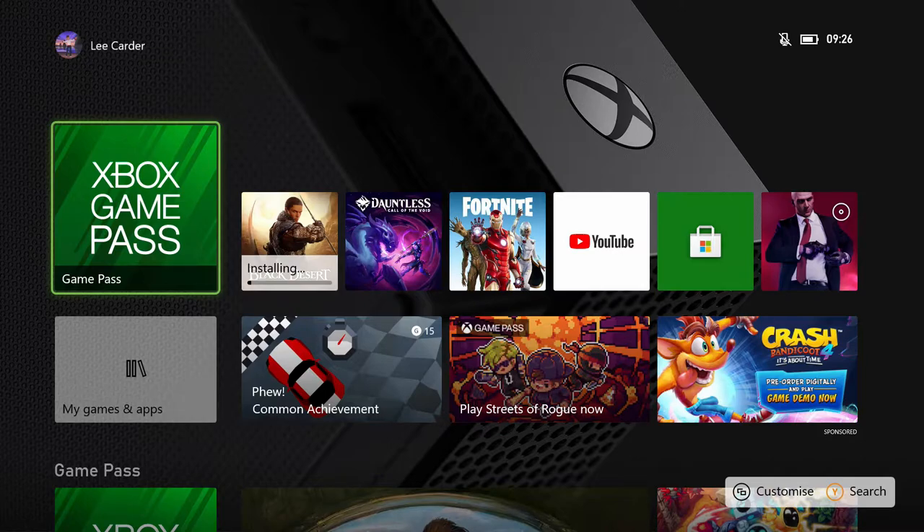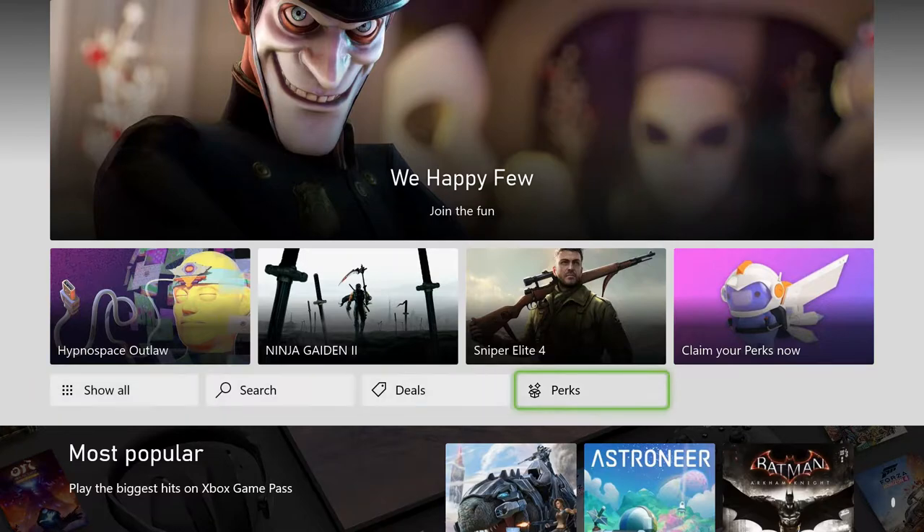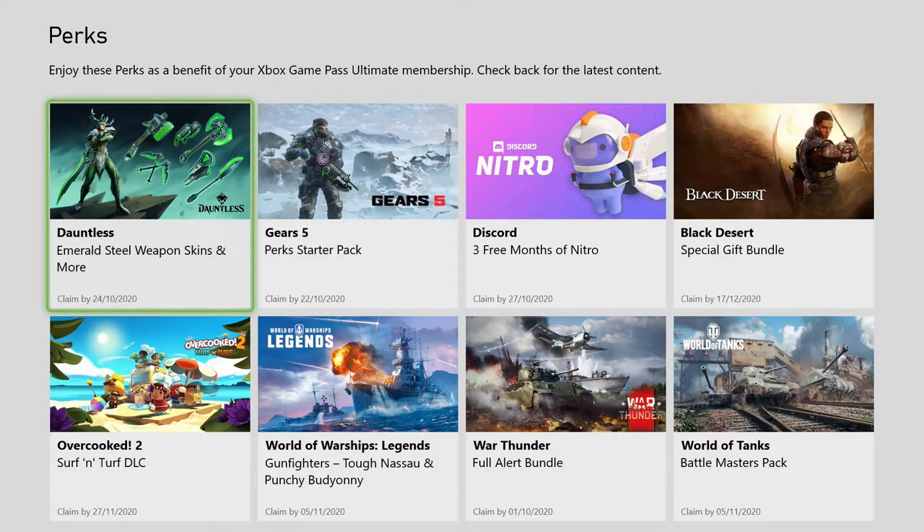First off we're going to access our Xbox Game Pass app and head down to the perks tab located under the pictures. From here we're looking for the Overcooked 2 DLC Surf and Turf.